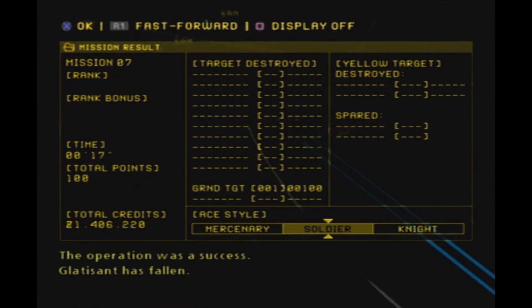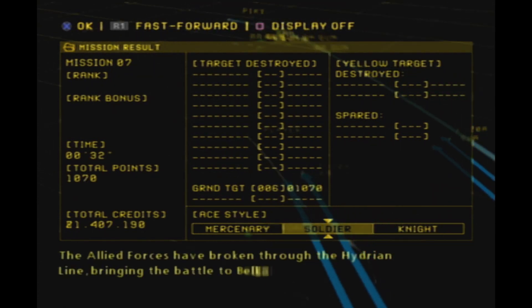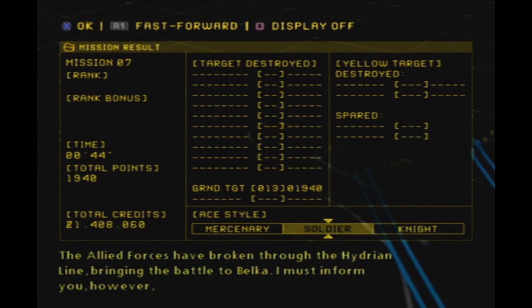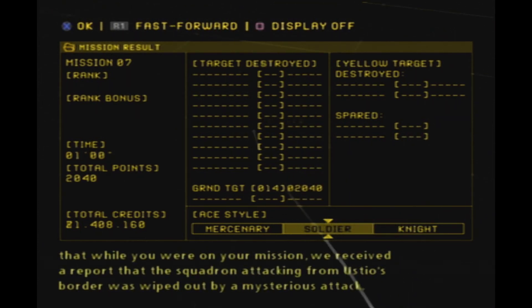The operation was a success. Gladysand has fallen. The Allied Forces have broken through the Hydrian Line, bringing the battle to Belka. I must inform you, however, that while you were on your mission, we received a report that the squadron attacking from Ustio's border was wiped out by a mysterious attack. We are currently investigating this incident.